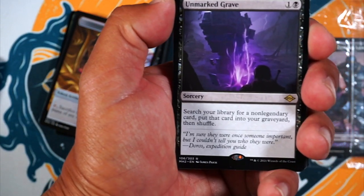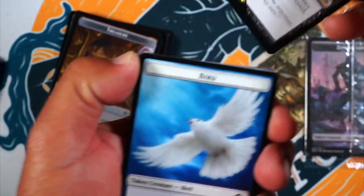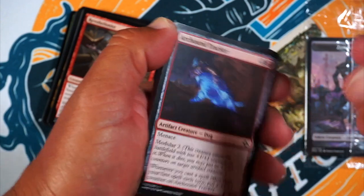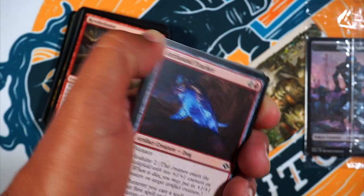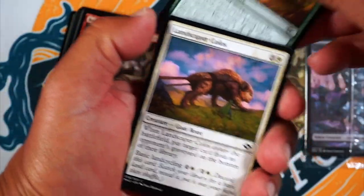Unmarked Grave — one and a black. Search your library for a nonland card and put it in your graveyard, then shuffle. I guess that kind of goes with Persist. It's not as exciting though, I must say. It's like four mana total with two cards to get a creature from your graveyard into play with a minus one, minus one counter. Is that playable? That might be playable, depends on what cards you have, but I don't know. That's pretty crazy.